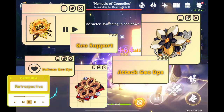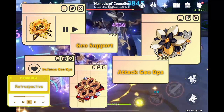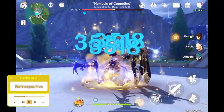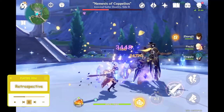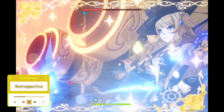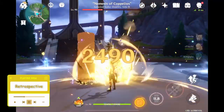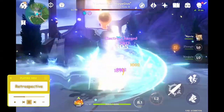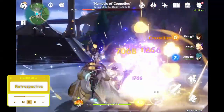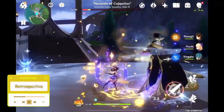Nighttime Whispers is yet another artifact set that gives an 18% attack boost with its two-piece effect, allowing for more flexibility with two-piece/two-piece combos. It is kind of sad to see Archaic Petra lose for a second time. The set isn't terrible in theory and the damage bonus is extremely beneficial, but pulling it off just takes too many steps. Looking back, artifact sets like Lavawalker, Thundersoother, Maiden Beloved, and Archaic Petra have all been left in the dust, and it would be nice if there were characters in the future who could actually use these sets.